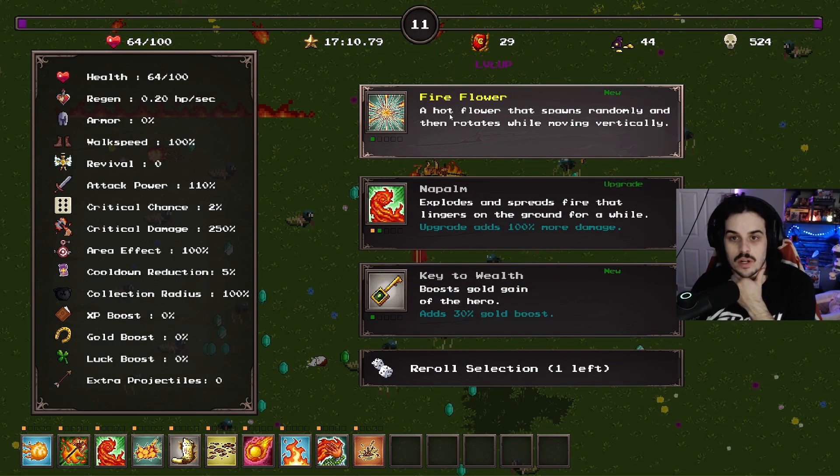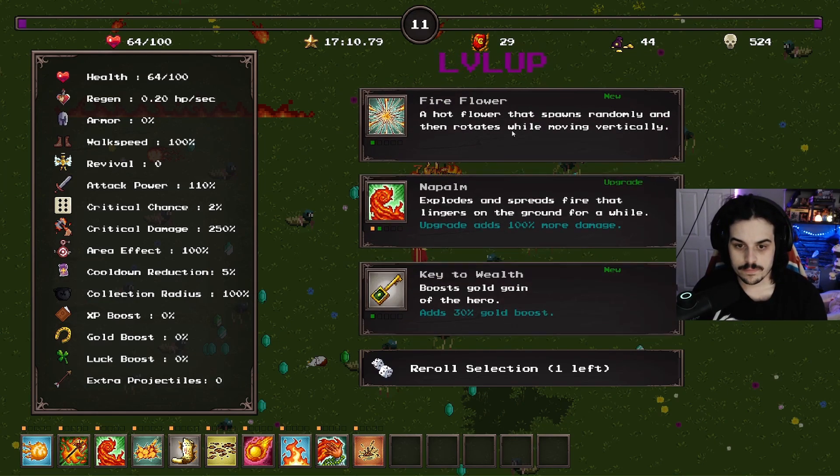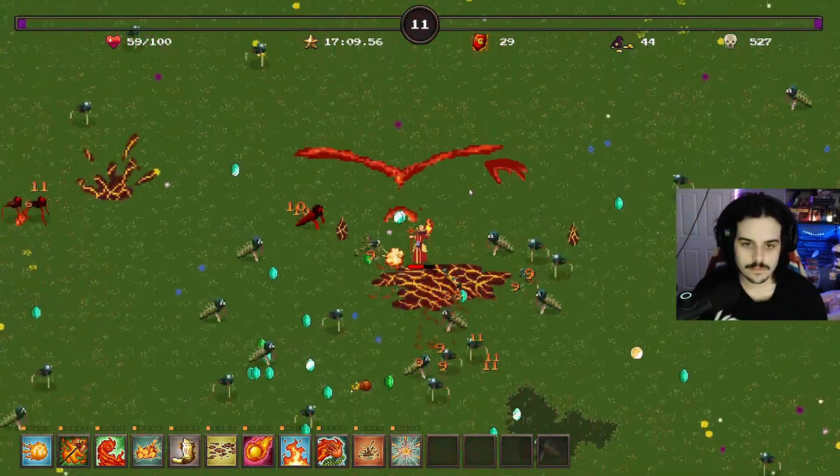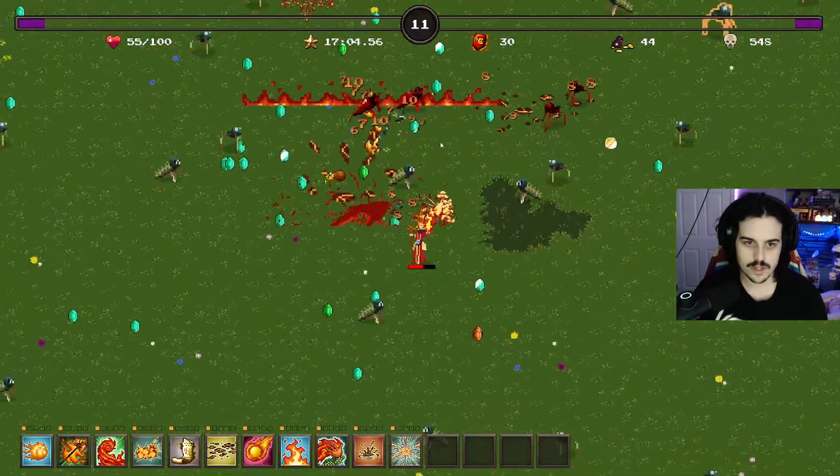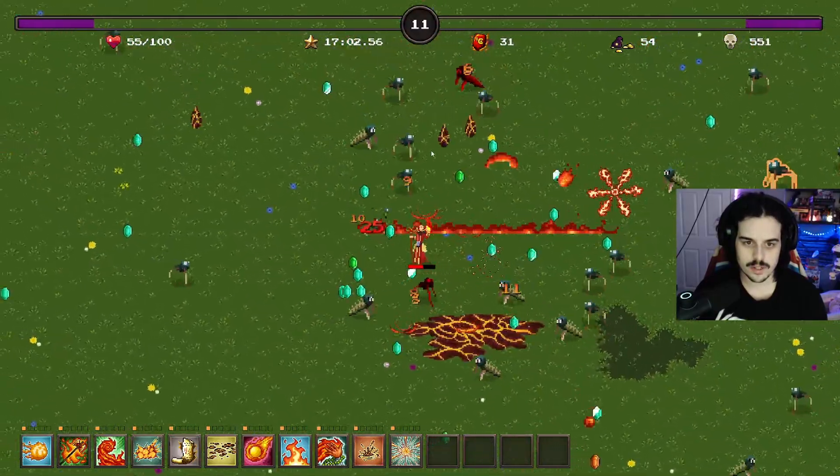Fire flower - a hot flower that spawns randomly and then rotates while moving vertically. All the power-ups - they actually have an insane amount of damage right now.